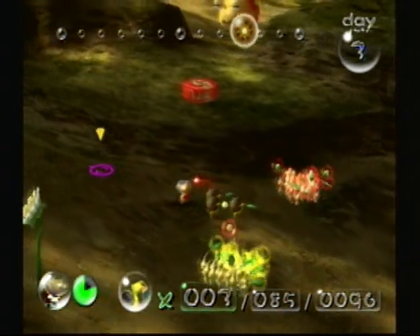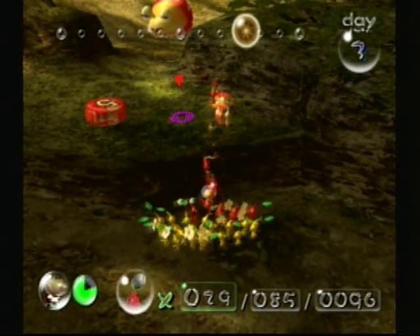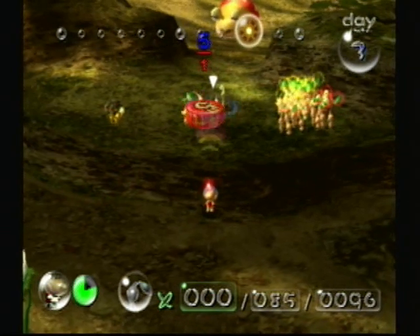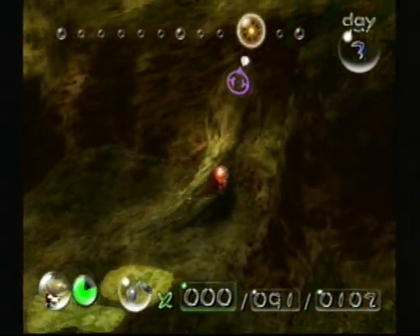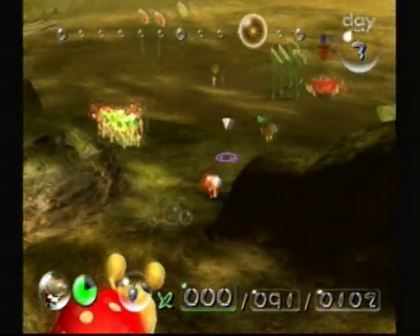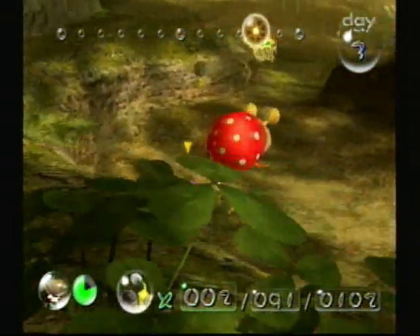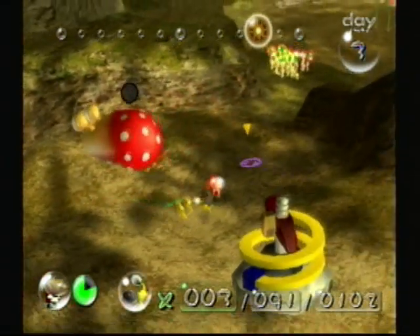This part is guarded only by a Bulborb and he's asleep, so I'm going to use my bombs and finish him off. I think it's the Gravity Jumper — I forget the names, sometimes there are really weird names. Oh, you're kidding me. Whatever, I give up — you can take it. Alright, that is what I'm going to get. Make sure not to wake him up, make sure not to drop those bombs. Two bombs will finish him off, and there's one and two — he has been defeated.